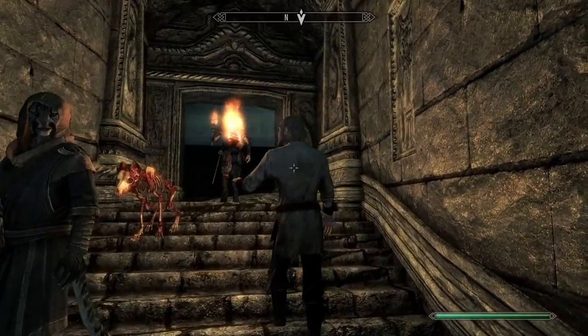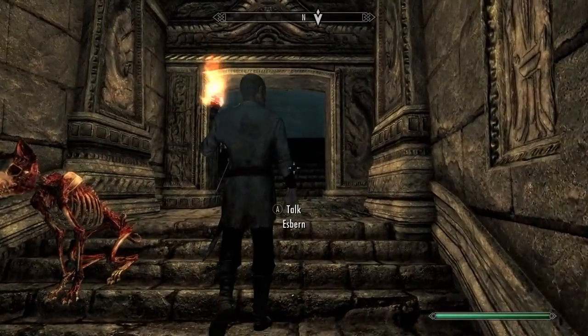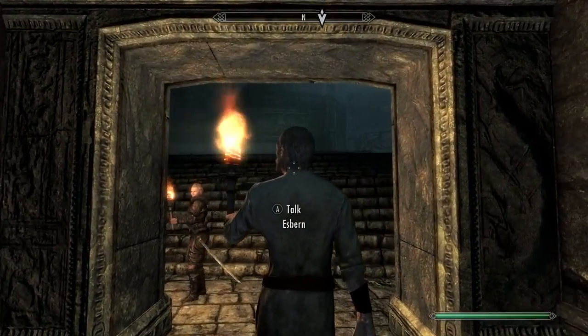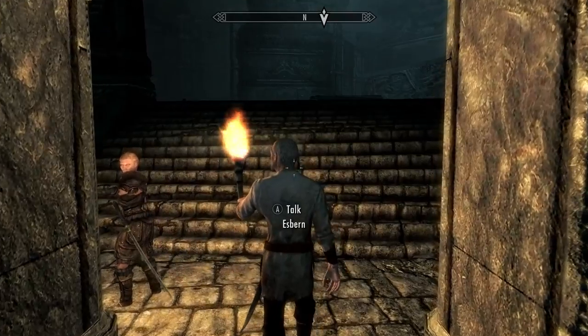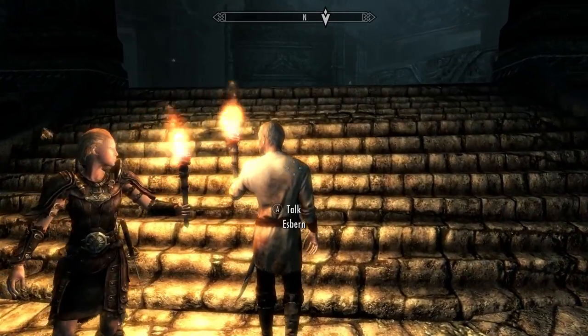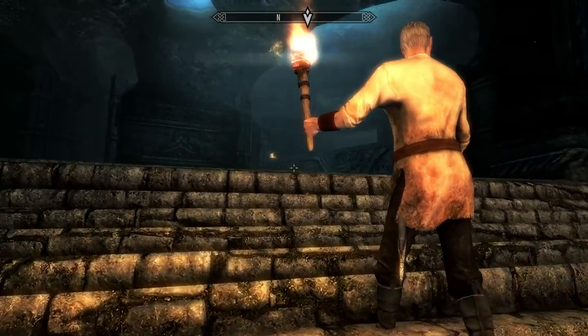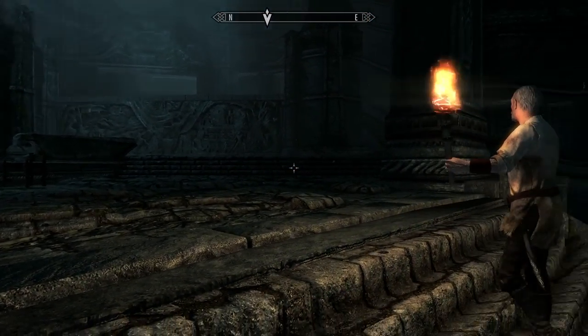Let's look at that sword — Dragon's Bane: 20 points of extra damage to dragons and 10 points of shock damage to others. That's actually pretty good. I can't click on this — Esbern, explain. Where the hell is he anyway? Oh, they're coming. We'll have more time to look around later I suppose.